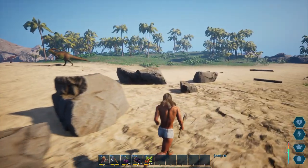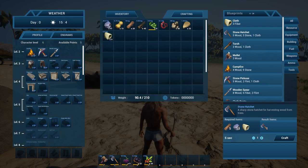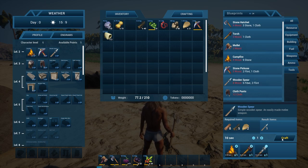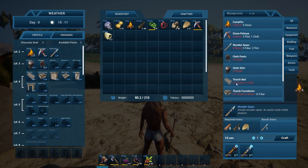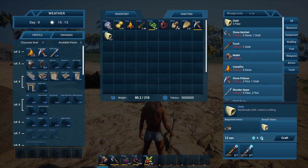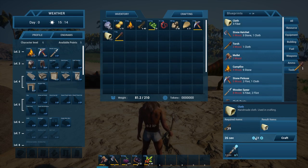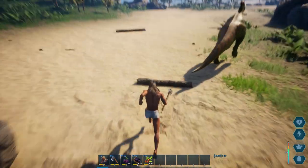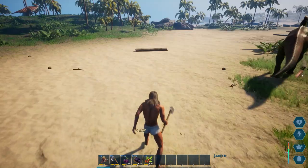Let's just keep going. We want a stone axe too. So we got a fire — we don't have a fire yet. Okay, fire. Craft. We're crafting everything today. 20 thatch and five cloth — we're going to need a ton of cloth. We've got 40 so we'll take it up to 39 and let that stew in the inventory menu.